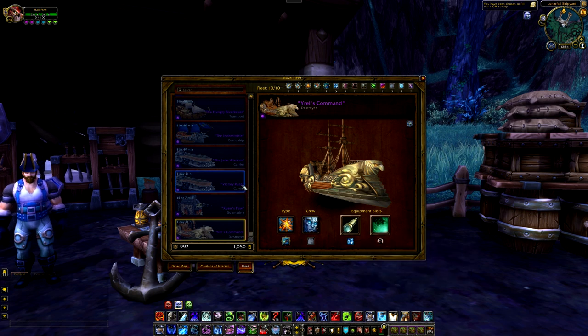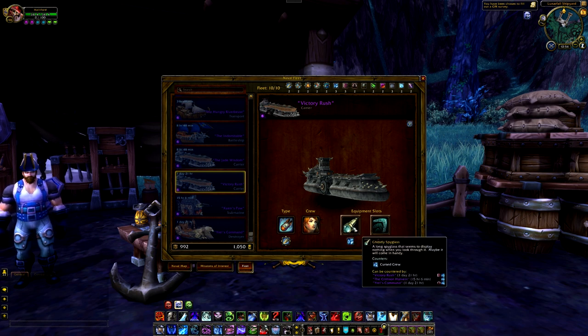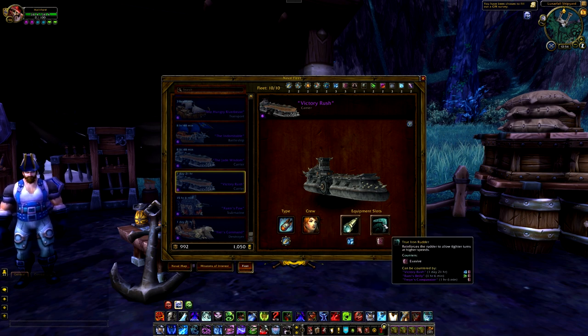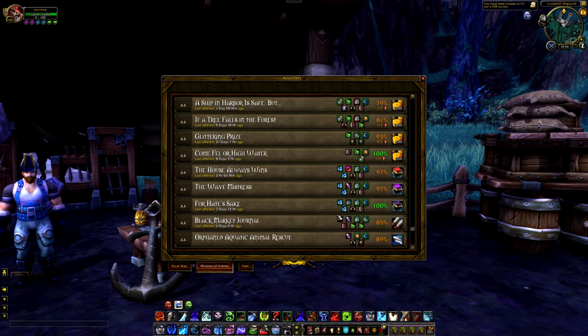You're also going to need a Carrier ship. For this, I went with a Human crew for the increased mission success rate, another Ghostly Spyglass for the Cursed crew, and then a True Rider Reuter for whatever the last thing is.